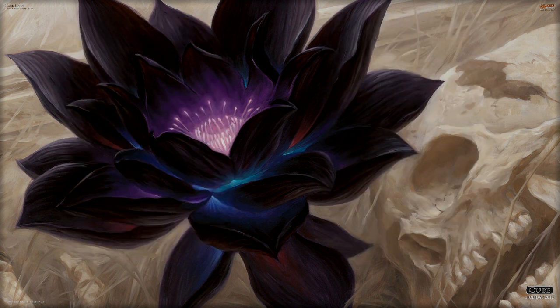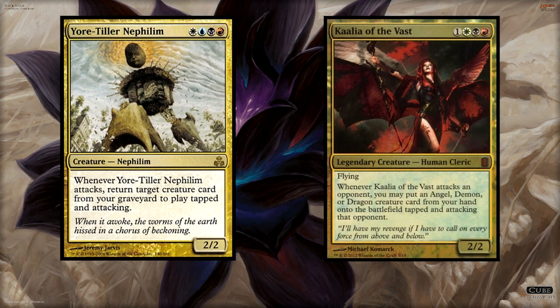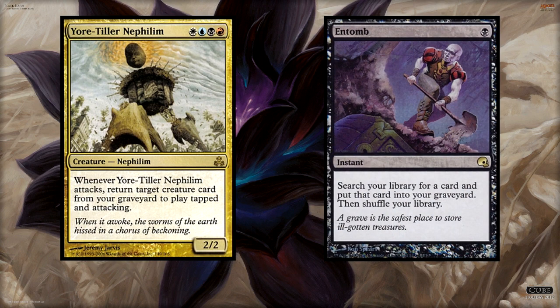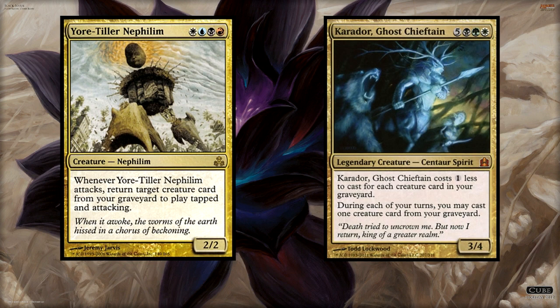Finally, we have the last combination of colors: white, blue, black, and red — also known as the Yore deck. Judging by Yore-Tiller Nephilim, we can expect some graveyard shenanigans with this color combination. We have access to the Mardu color aggression like Kaalia of the Vast could do, combined with the control aspect that the Esper color combination excels at. Combining the two in a graveyard recursion strategy will make for a very interesting commander deck. Given that we have the demure colors of black and blue, we would be able to dump cards very easily into the graveyard to be brought back later on. Black and white are both good at returning things from the graveyard to the field, so this could possibly be a new version of Karador — another graveyard strategy.